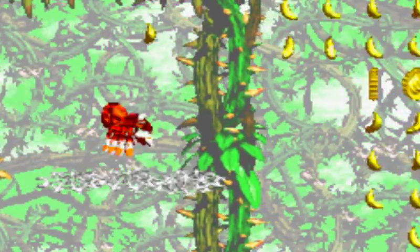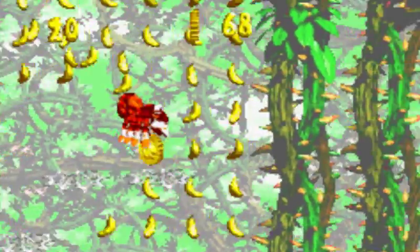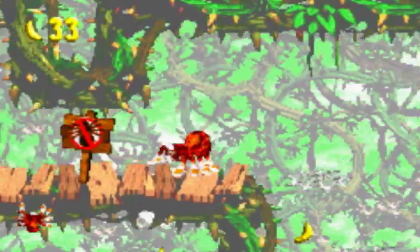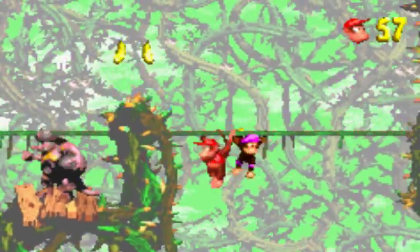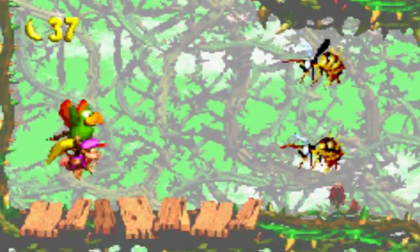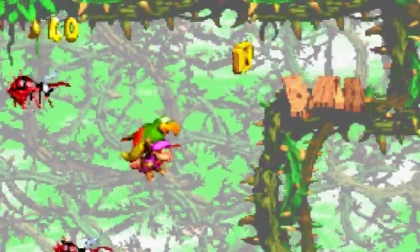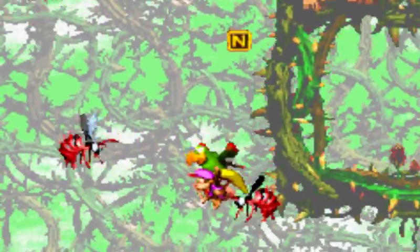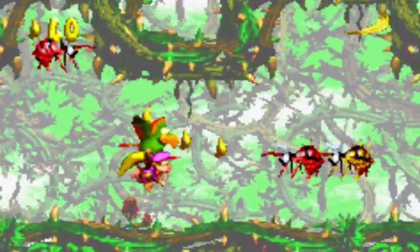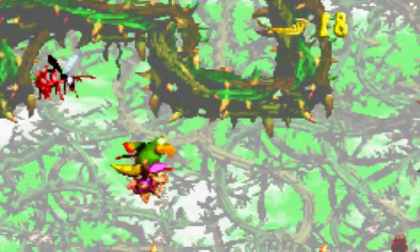If you continue on around those little areas, you'll actually be able to get some lives. But we're not gonna do that — it's not mandatory. And there we go, free one-up as well. Also, we skipped a lot of the crap and are already back to Squitter. So I guess technically this is also a Squitter level. The gold feather is in a joke spot.